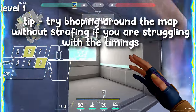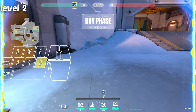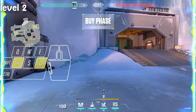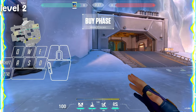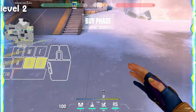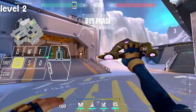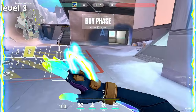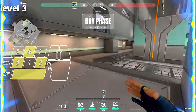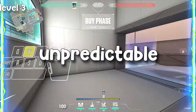Keep your bunny hops consistent and you should get a nice strafe left to right going. You want to do that for a while because it's really hard to get used to. Then once you've done that, do the exact same thing but with W and S — hold either A or D depending on which way you're going. Start on a key, jump, and as soon as you jump hit the other key. Once consistent, you can go around the map doing strafe left to right and up and down, mold them together, and that's how you get really unpredictable movement.